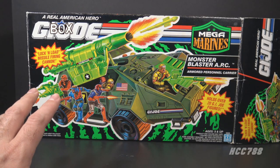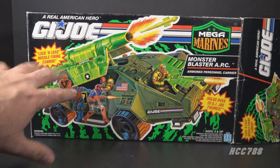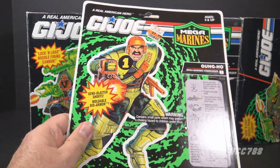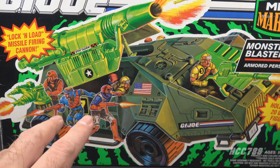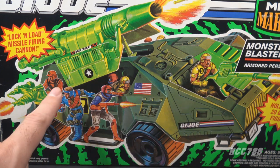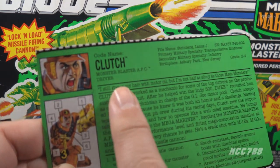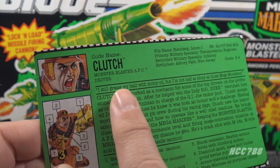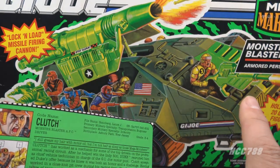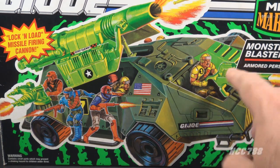I have the box for the Monster Blaster, so let's take a look at that. It has the G.I. Joe logo, the Mega Marines logo. There is some artwork of the Monster Blaster, and behind it is a green swirl. That green swirl was on other Mega Marines packaging — it was on the card for Mega Marines Gung-Ho. On that box art, all four of the G.I. Joe Mega Marines figures are represented. Gung-Ho is in front and Clutch is manning a rear gun, but Clutch should be driving — Mega Marines Clutch's file card says he is supposed to be the Monster Blaster APC driver. Even though he is the driver of this vehicle, he was not included with the vehicle; he was a separate, single-carded figure. On the box art, we don't know who's driving because we don't see anyone in the driver's seat.